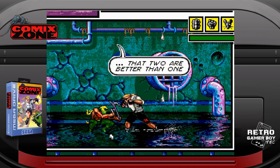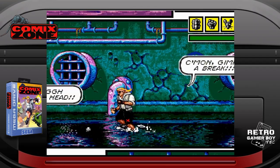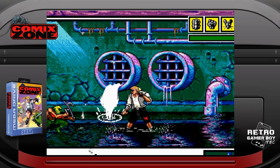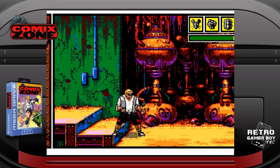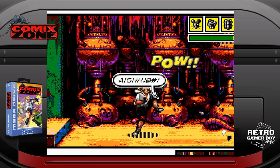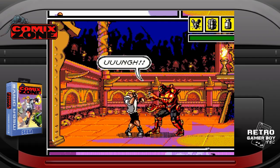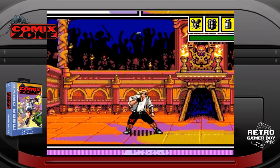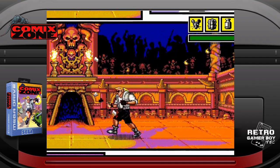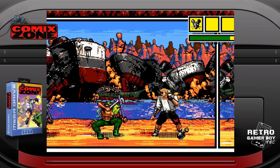Comix Zone features in a lot of top games lists on the show, and it's here again — it's quite simply a gem of a game. The presentation is so unique, not only for the Sega Genesis and Mega Drive but in gaming in general. The combat is excellent with your standard punches and kicks really connecting with enemies drawn in front of you. The visuals are some of the best found on 16-bit consoles and the audio design is absolutely thumping. This is not just one of the best beat'em ups on the console but one of the best games for the Sega Genesis and Mega Drive.